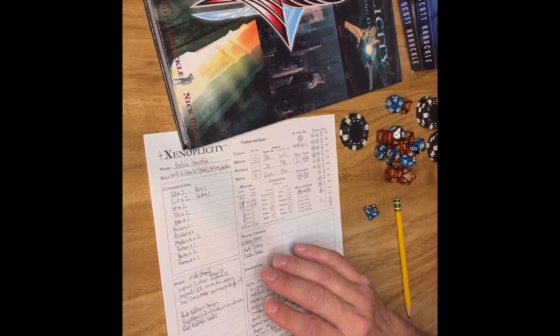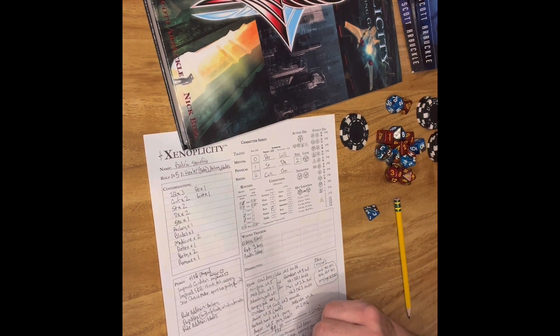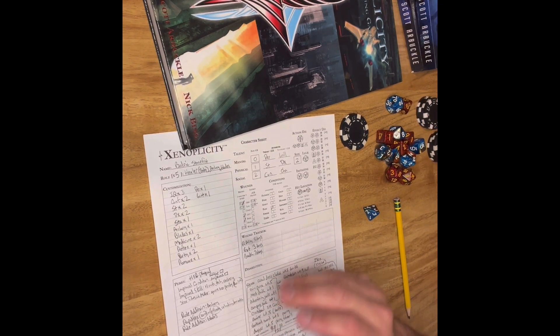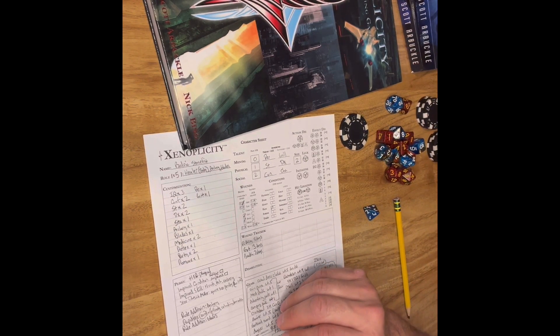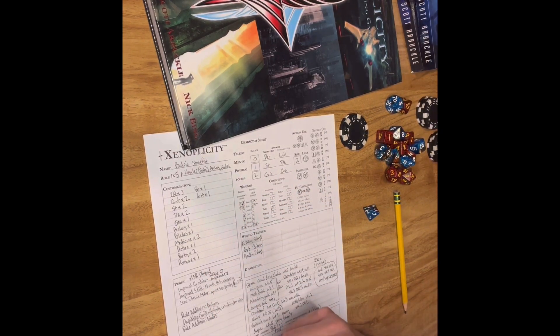It has to be something you used in the game session. So this is Balric Stonefist here — the character we made together in the character creation video, and the character we used in our sample mechanics video where we got into a fight with some orcs. If that was the session we were doing the advancing for, then at the end of that session, he would have to try to advance his strength, his dexterity, his archery, or his blades, because that's all he practiced and did.